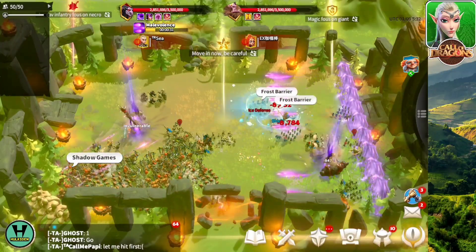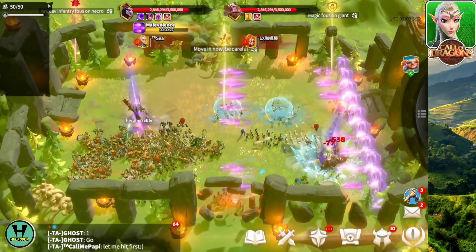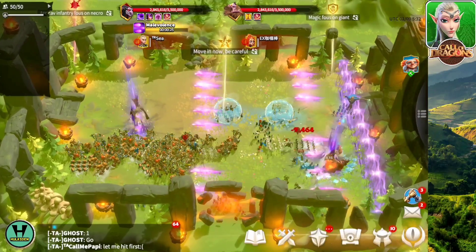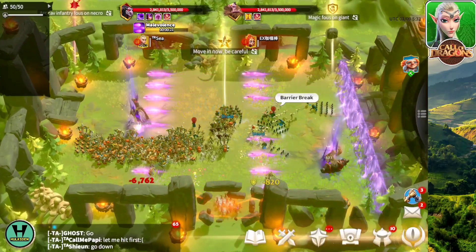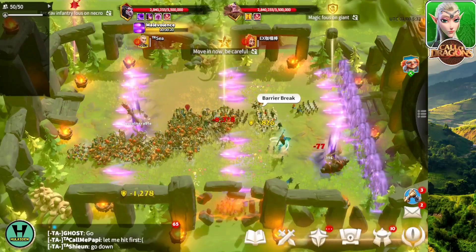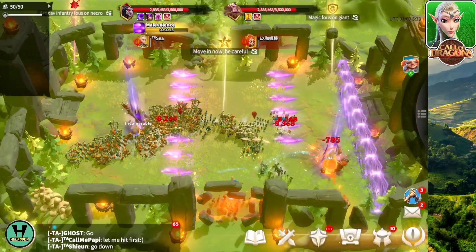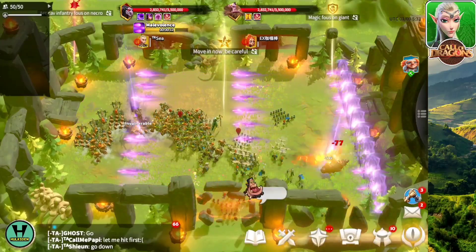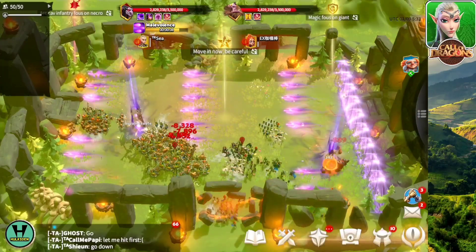Here comes the special attack of the necro giant. This one is called the Malevolence. It's the one that deals so much damage and it can take out so many players. As soon as you see this type of special attack, you should go to the other end of the arena and then observe the patterns from there. If you are on the other end, you can dodge it properly and see all the incoming attack patterns to stay away from it.